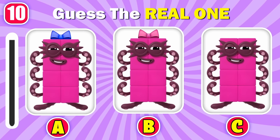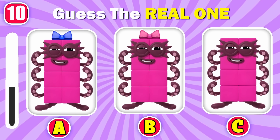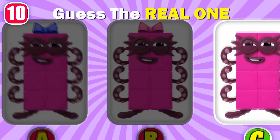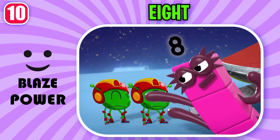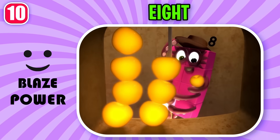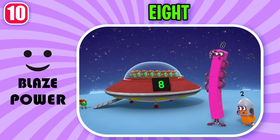Which one is the real Eight? Brilliant answer, it's option C. Never fear, Octoblock is here. Time for a quick exit. Two, eight aliens, all heading home.